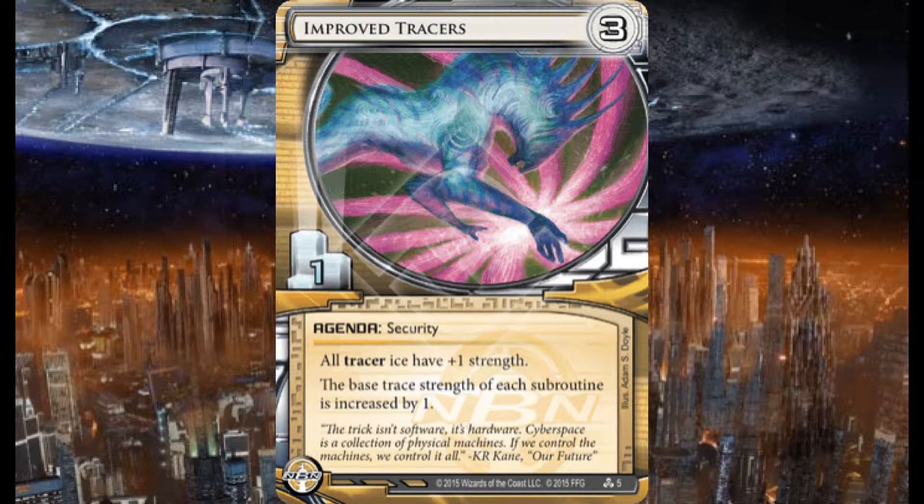I'm running three Improved Tracers, a 3/1 security agenda. All tracer ice have plus one strength, and the base trace strength for each subroutine is increased by one — very handy to have, especially in an NBN deck with lots of tracers.